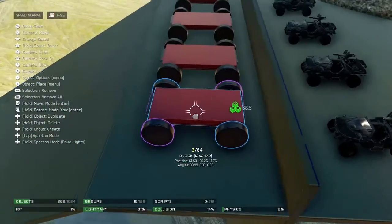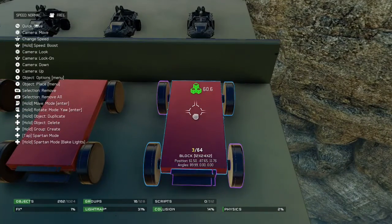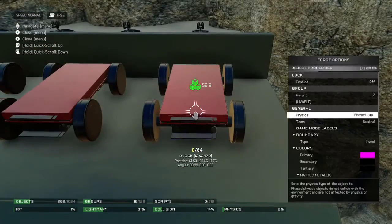It's very important that all objects are phased while working on welding groups. Once you switch them to normal, you will not be able to pick them up in the Forge ball.